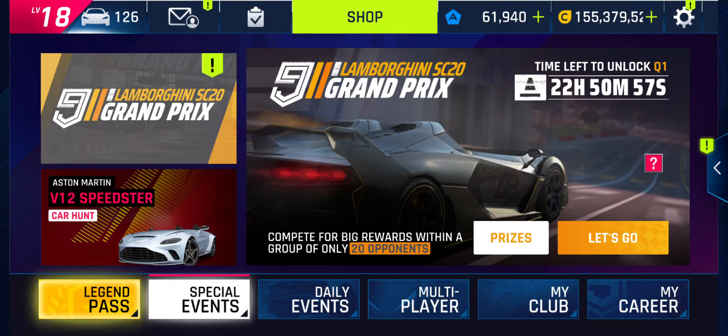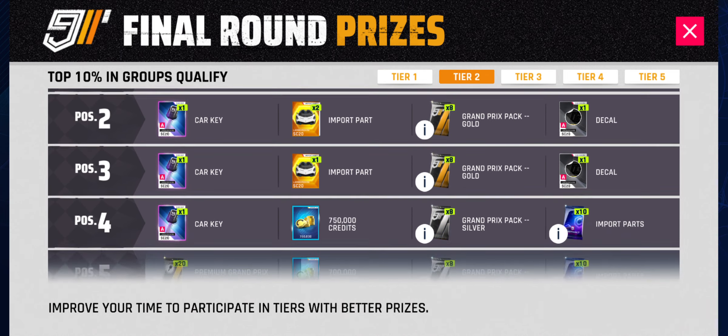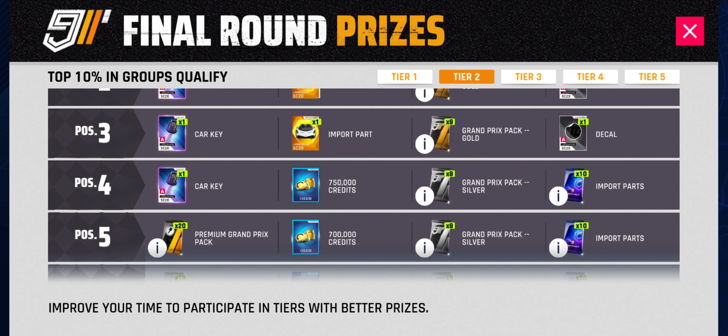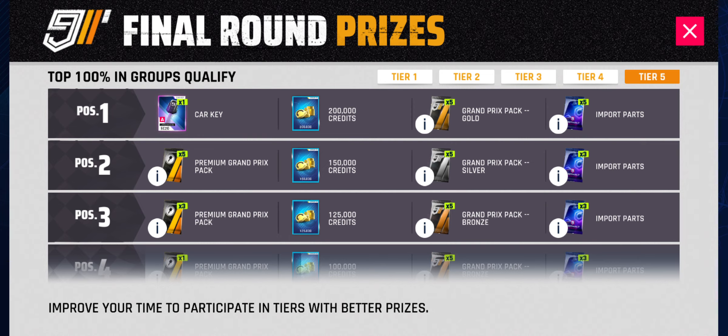The Lamborghini SC20 Grand Prix has begun. If you want to see what prizes there are for each tier, just click on this button. Then you can see how many keys are available in each tier: 4 in tier 2, 3 in tier 3, 2 in tier 4, and 1 in tier 5.